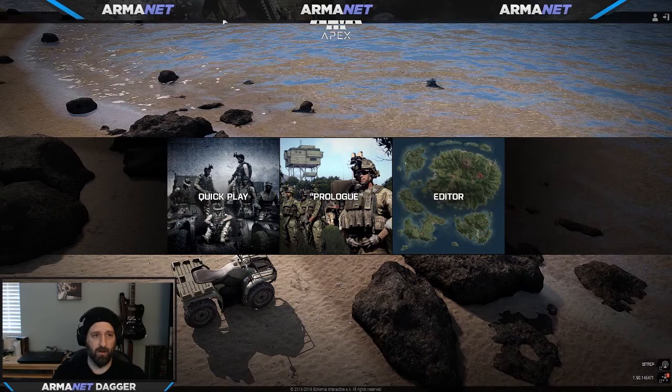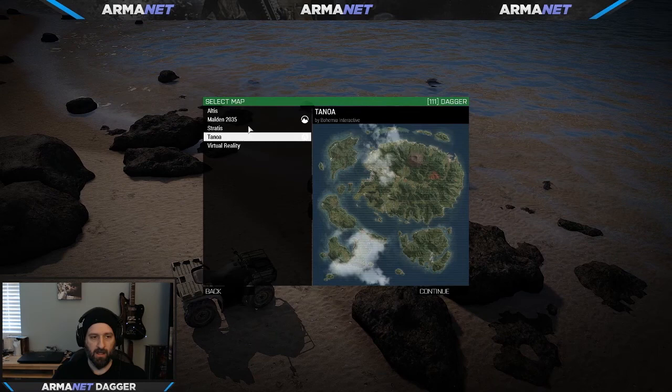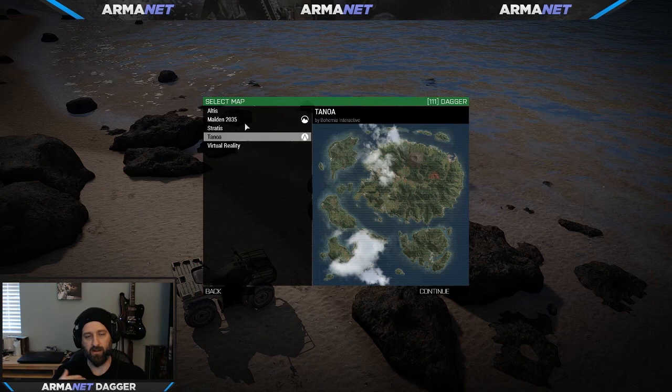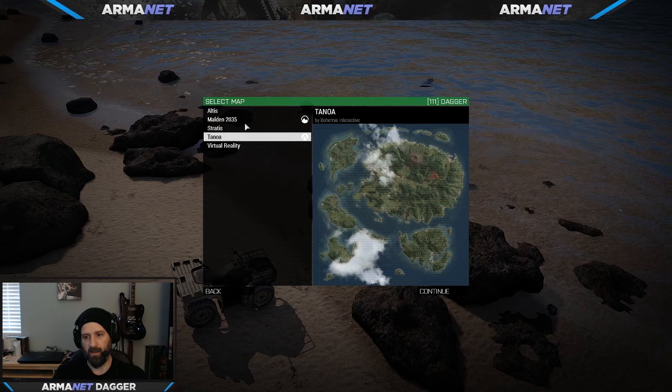Right now we're going to go ahead and go to Eden Editor. You can access it here in this panel called Editor, or you can go to Single Player Editor. We're all going to be running everything vanilla for the first few classes. Once we get through some of the baseline stuff, we'll start introducing some mods — especially your standard mods like ACE 3 and a few others.